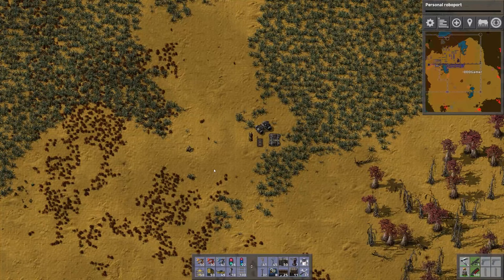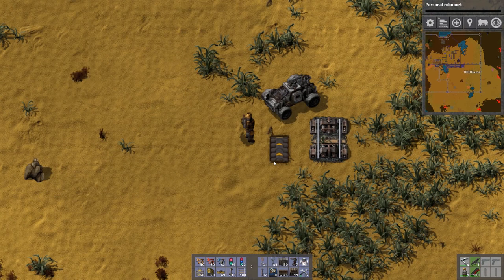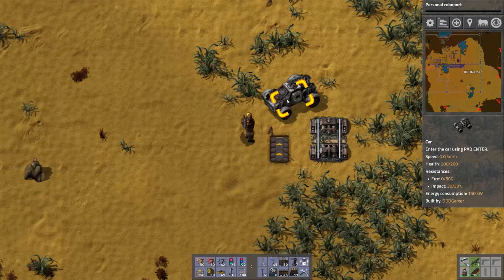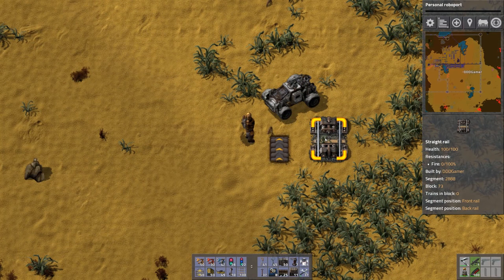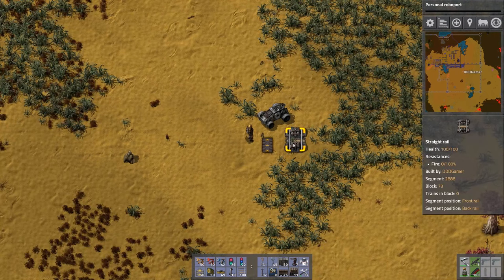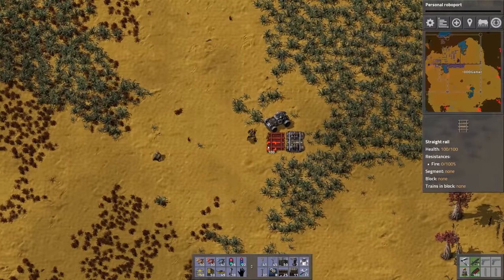I'm here in the desert because building train tracks takes quite a bit of space. I wanted to give you a comparison between a transport belt, a car, and the train tracks themselves. The train tracks are a 2x2 entity while the transport belt is a 1x1, so as you can see this can grow pretty large. With that out of the way, let's start building.